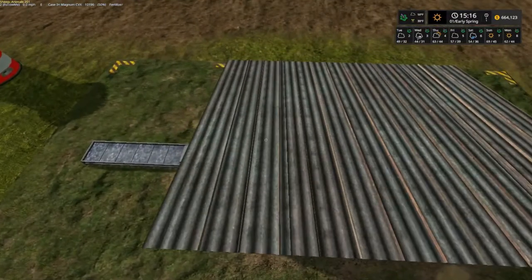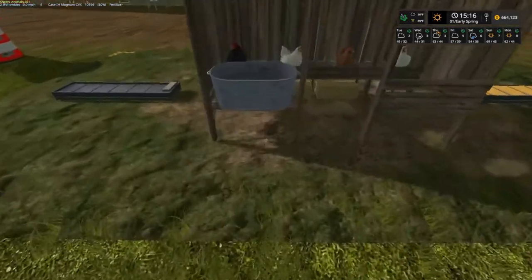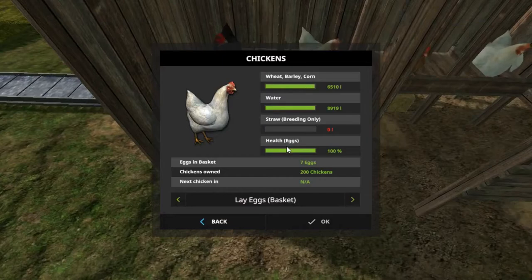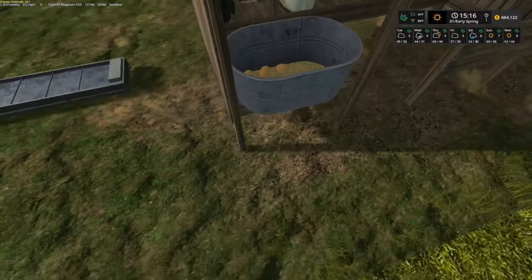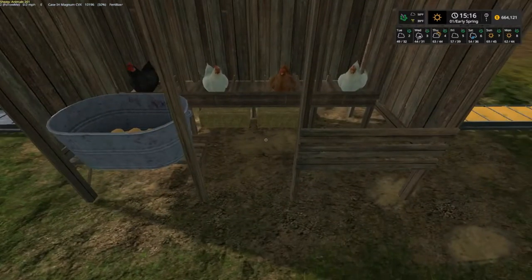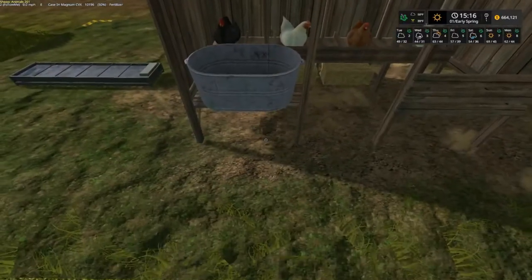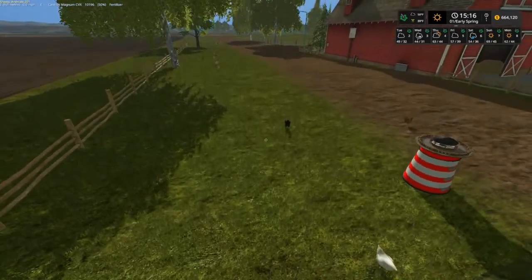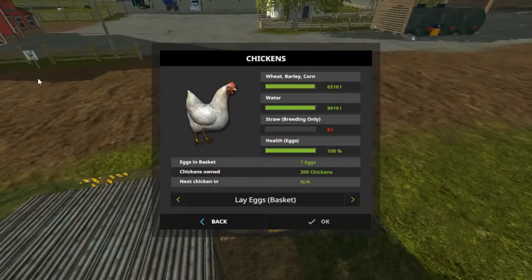We got some eggs up in here. We got 200 chickens, eggs and baskets, seven eggs. As long as we got wheat, barley, corn, and water, the chickens will produce eggs and they'll lay them in a basket.